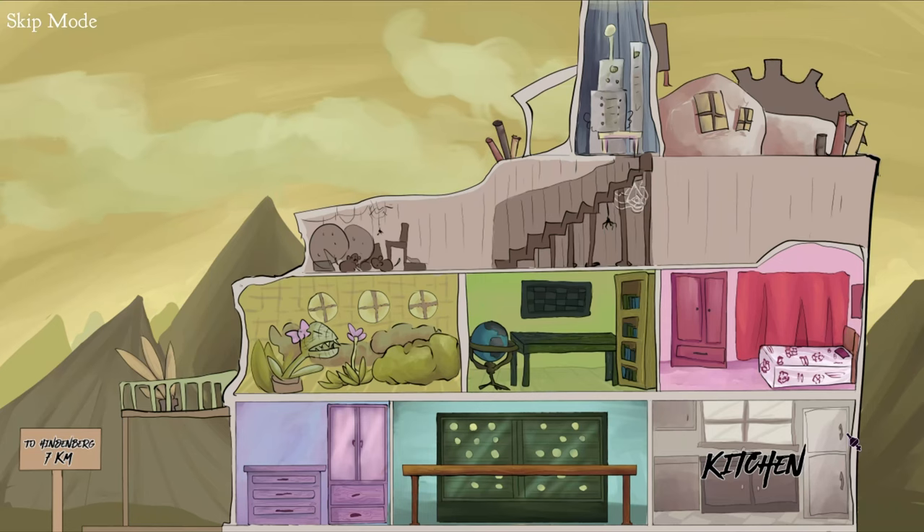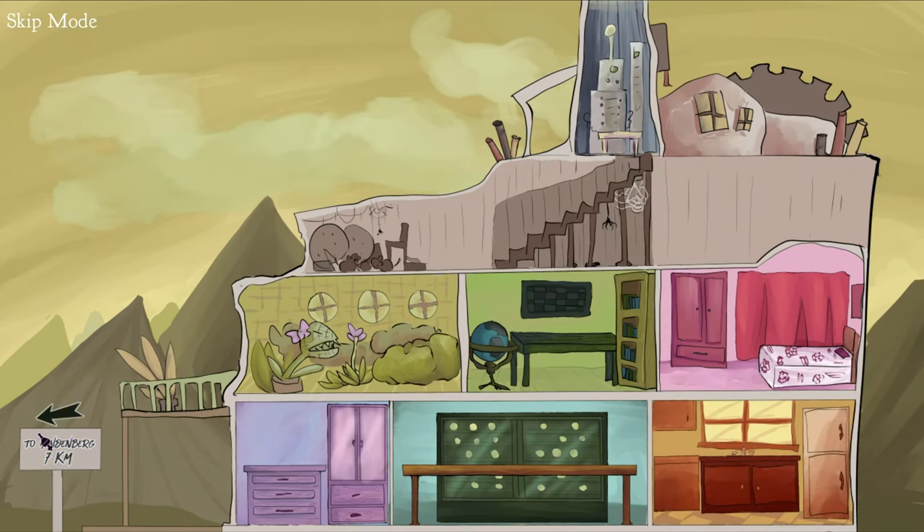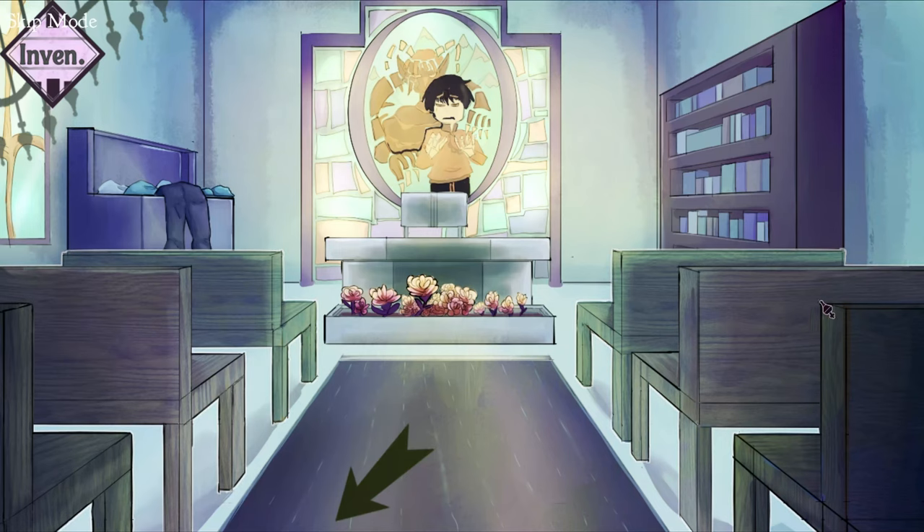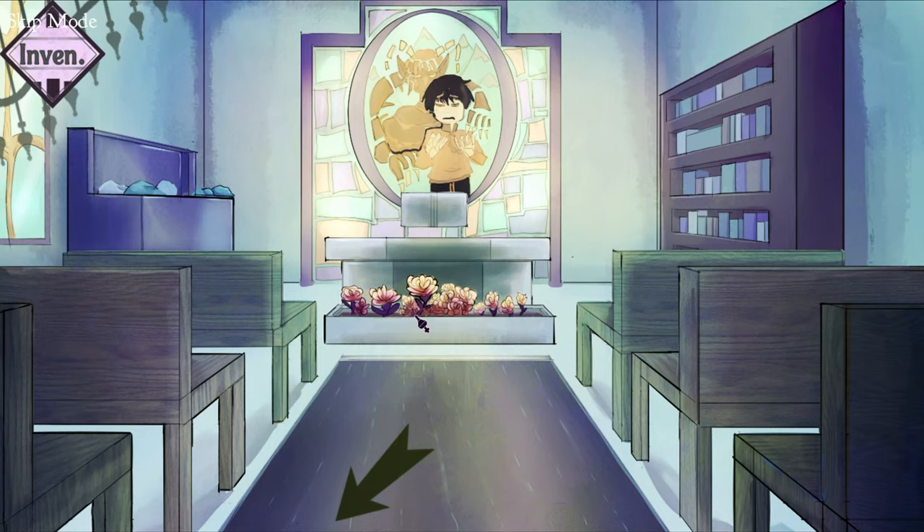Exit the room, and now we're going to use the signpost in the bottom left to head to the church area. Head inside the church, interact with this thing on the left, then the flowers, then the bookshelf, and exit back outside.